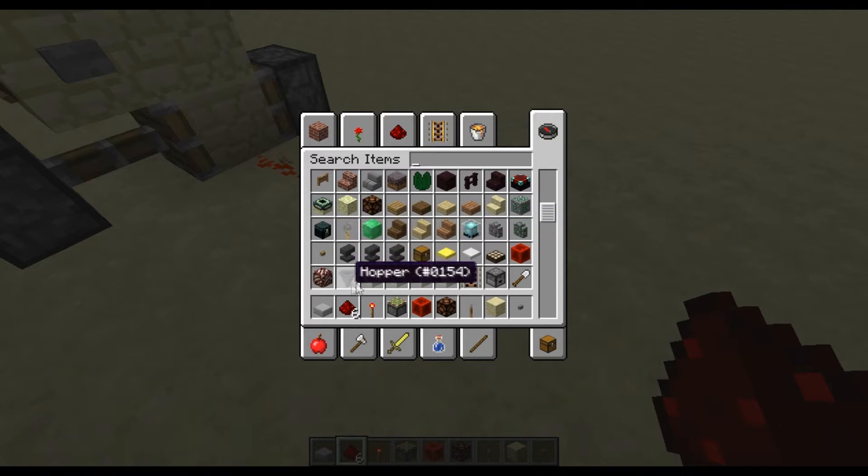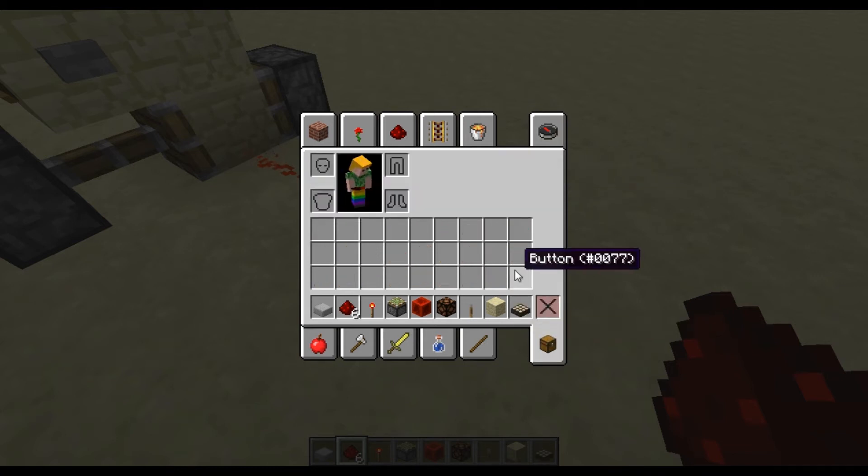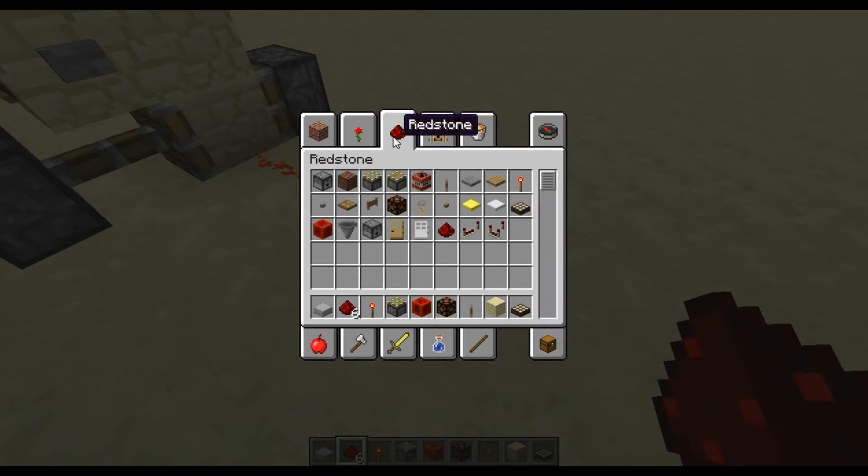I need to get the turtles working and set up so they can just mine, drop everything in the hopper, and then send the cart back up to the top and then unload into a load of chests and stuff. That could take a little while to get right.